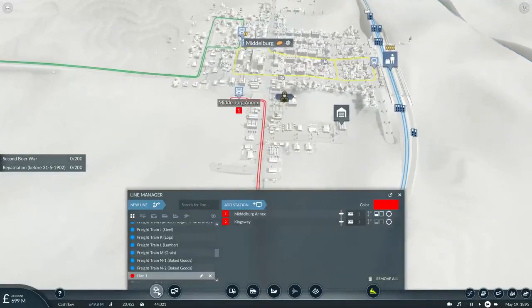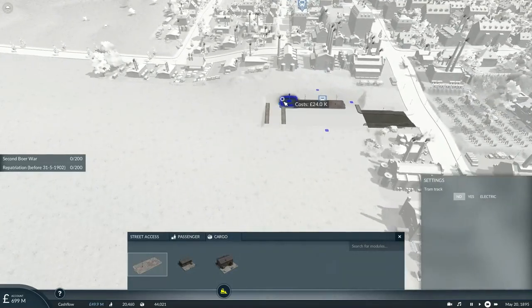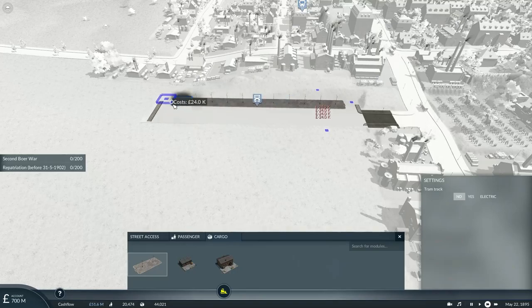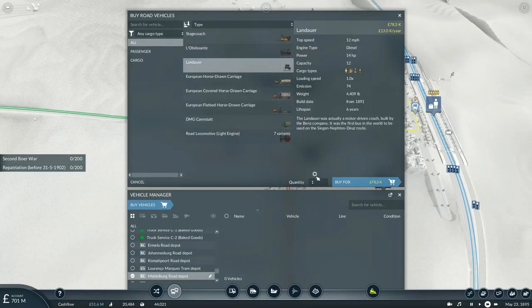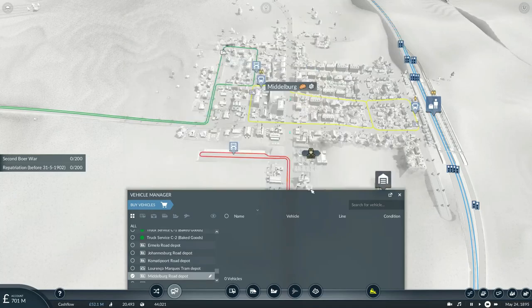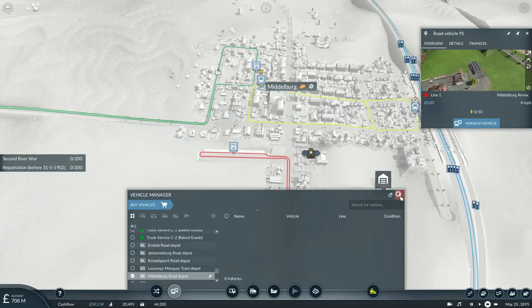Fortunately I've set up a new route to deliver troops from this annex in Middlesburg, next to the training base, taking these troops down to the battlegrounds. About 10 of these will do — sure they're slow, but we've got to defend the Transvaal Republic.